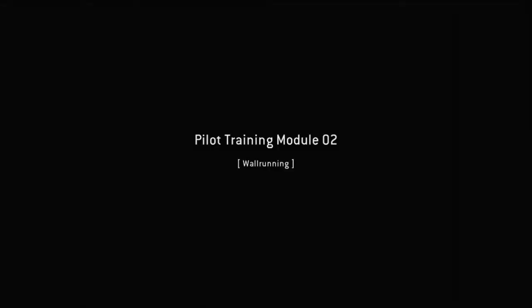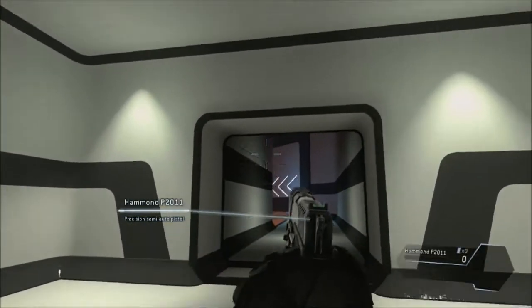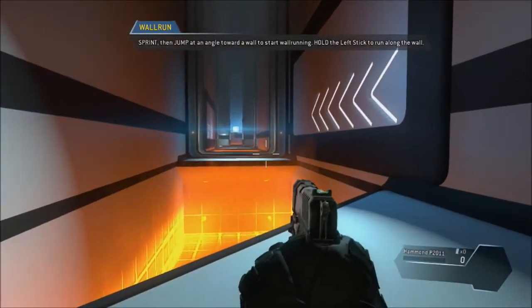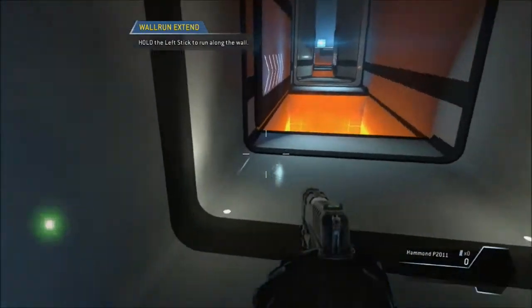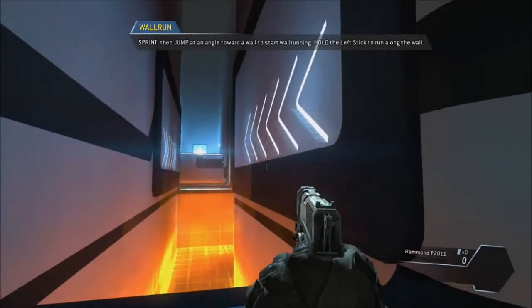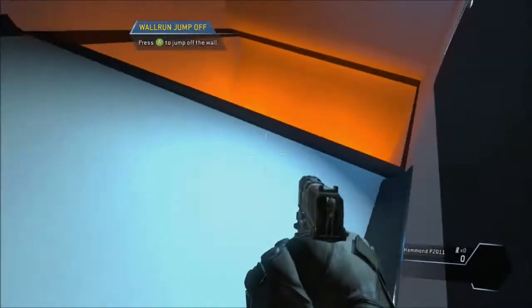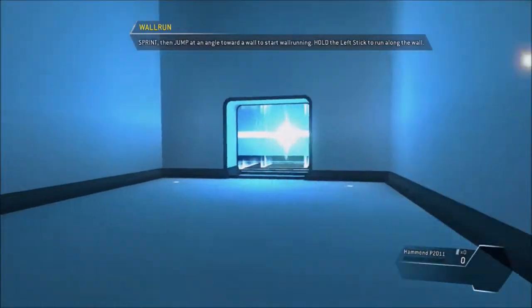Nicely done. As a pilot, your most important piece of gear is your jump kit, which allows you to run on walls. Wall run across the gap to proceed. Wall runs can be chained together to travel farther. Try jumping from one wall run directly into another.